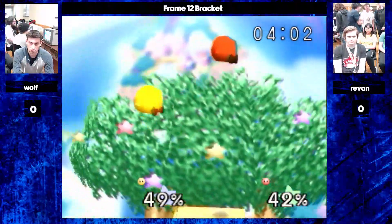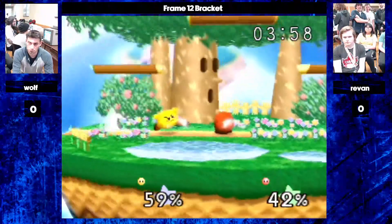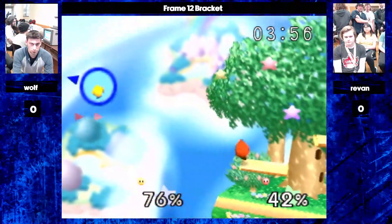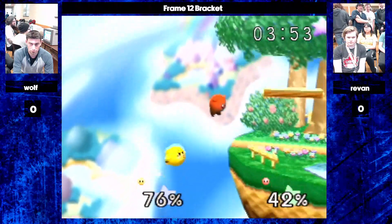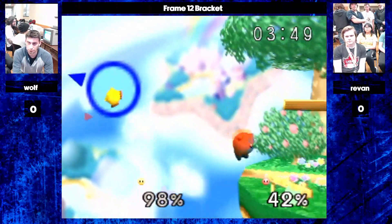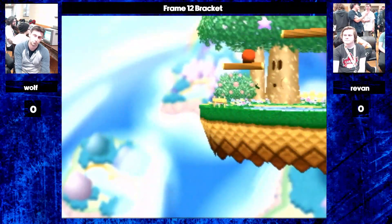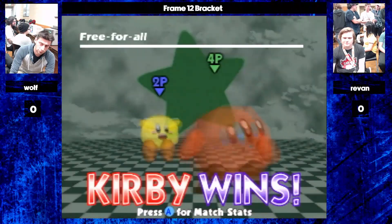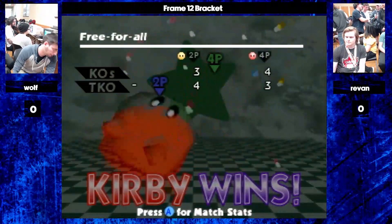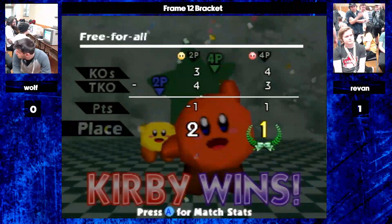Here we can see Wolf take height a little bit, but playing up is not as strong of a position. If you have a decent read on what they're going to do — what their preferred neutral tool is — then you're able to poke effectively, because they're going to have to mix up or they're going to get hit. Revan does seal that out with a nice edge guard there.